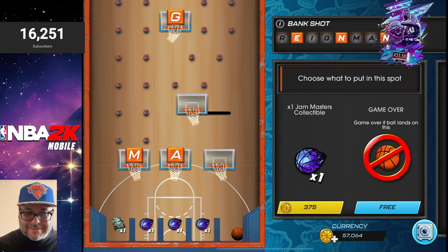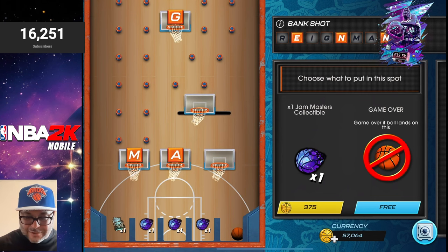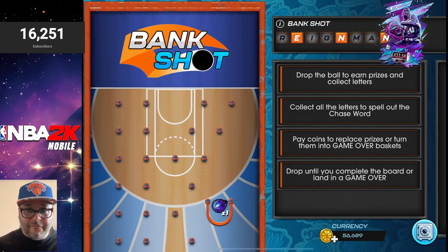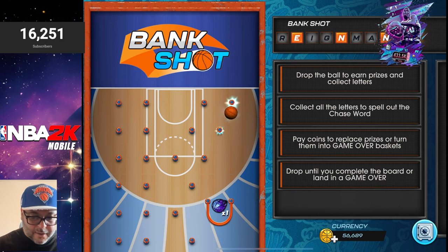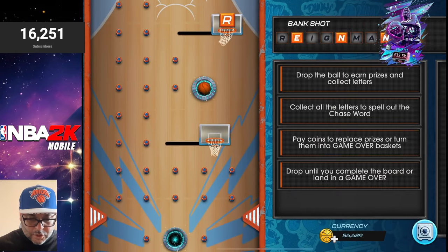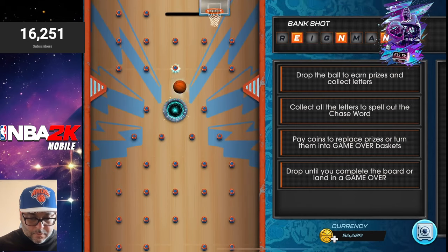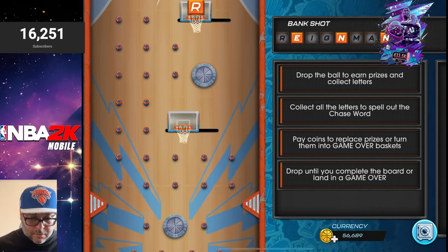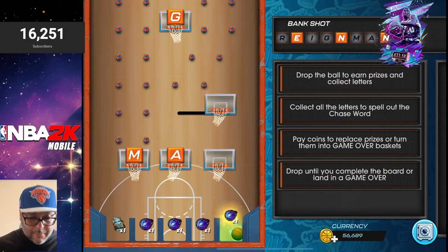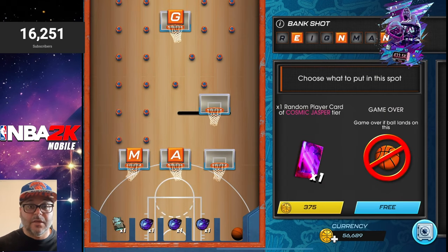I gotta admit this feels smoother — sometimes these bank shot pack openings feel like they drag, but there are some fun elements to it now. We didn't have a choice of a collectible there, so we'll keep the Jam Masters. We do have three letters so I think we're off to a pretty good start. I'm going to flip it over here — it's happening again, bouncing back a few times like the first time. We got a collectible. I think there's a max of nine collectibles for each theme, so if we end up getting all the Jam Masters we will start getting Throwback collectibles.